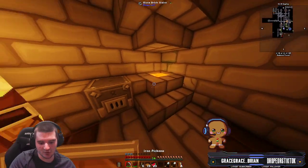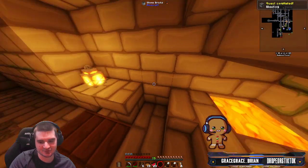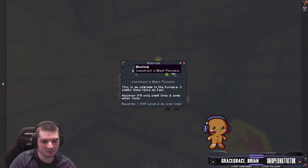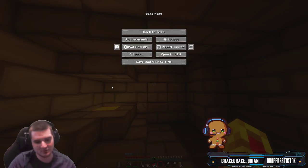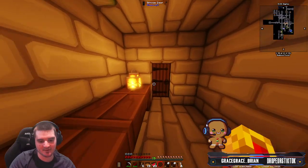Over here — a blast furnace! And a lava source, which we actually kind of need. I need to get iron. Oh perfect, there's iron. But I need one more iron — literally one more — because you need iron to pick up the lava. So I guess I will be back for that.